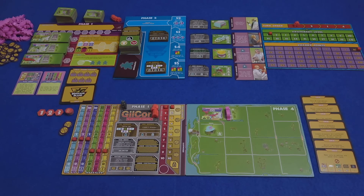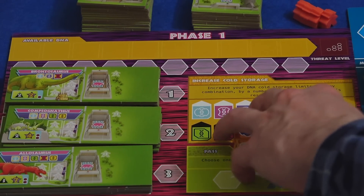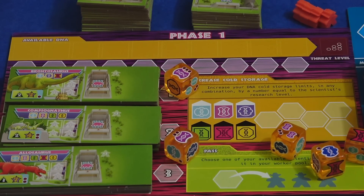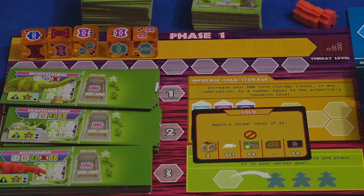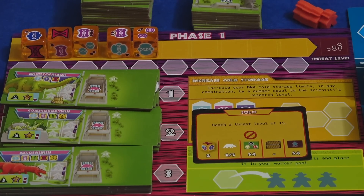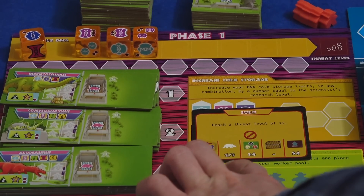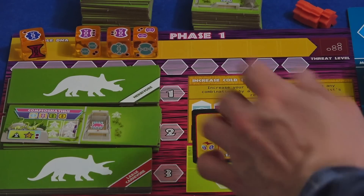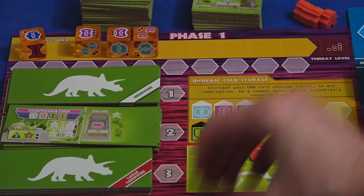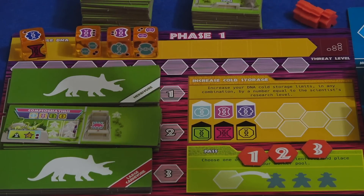Let's go on to the first round. The first thing that happens is we have these DNA dice. In the solo game we just have five of them, simulating a two-player game. We roll them and they give us the chance to get various resources throughout the game. Then we need to draw one of the set-aside solo objective cards. Instead of looking at the objective at the top, we need to get rid of certain things. This one tells us to get rid of die number two and remove dinosaurs in the one and three spaces.